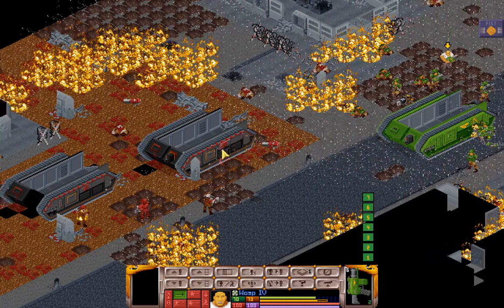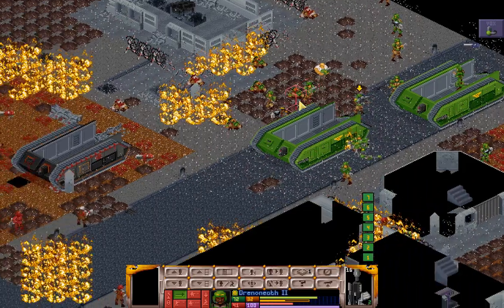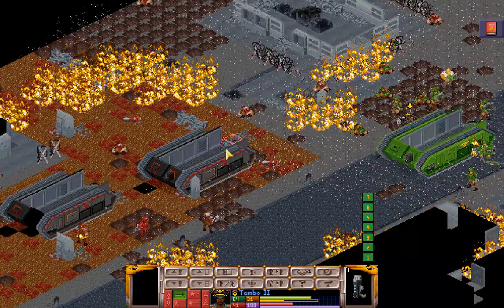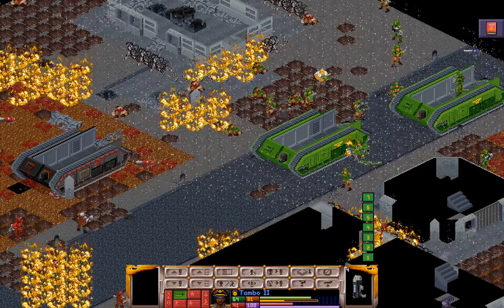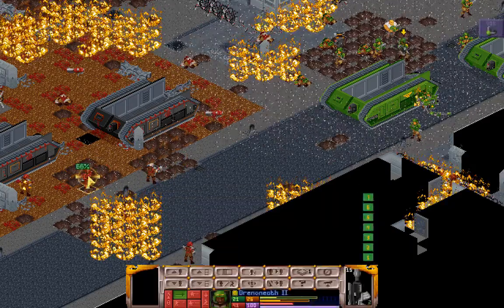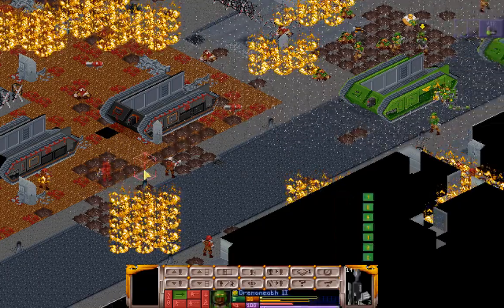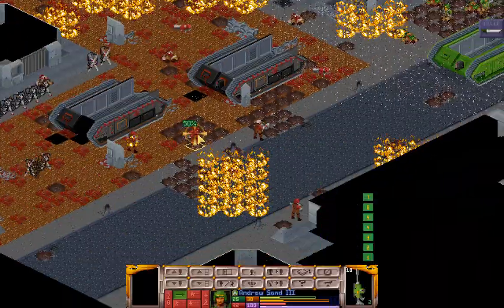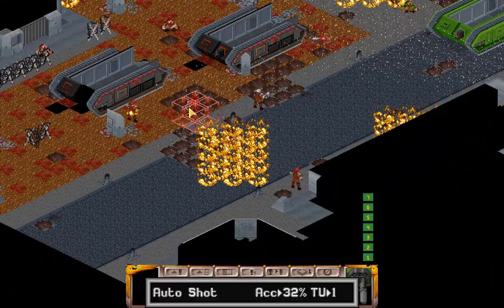Wasp has a bunch of grenades we could start employing. Drenaneth, you have a good gun. Tambo might be able to make that cover but this guy still probably has reactions, so let's just get you out of the way. Have Drenaneth come over — miss his shot. Andrew — good, we got another shot on him. Let's have the turret try and finish it.